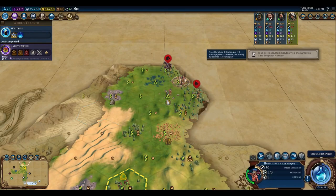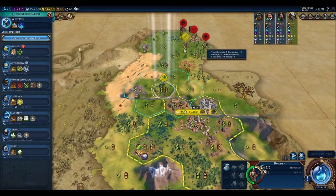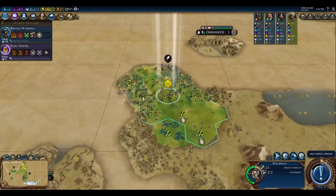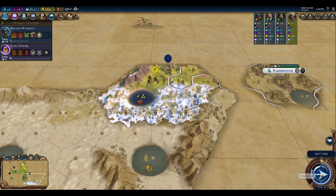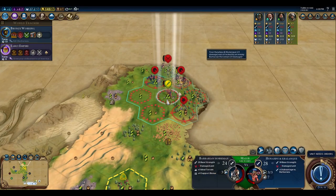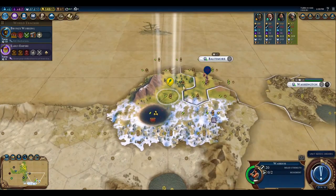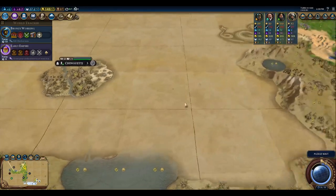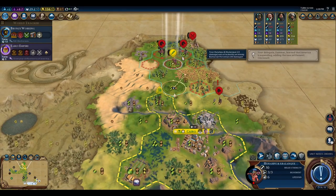Writing means... oh no, crap. I thought I would get in there. Let's go ahead and start researching Bronze Working. Oh, this unit is going to get in my way — maybe he'll move out of the way. There's a border in the way probably anyway. Well, I don't like how this is laid out — he moved away so I couldn't get him.